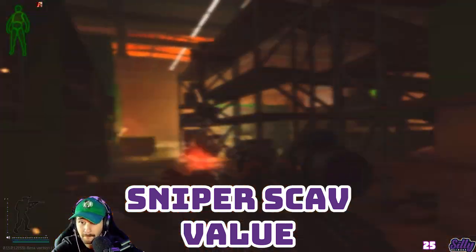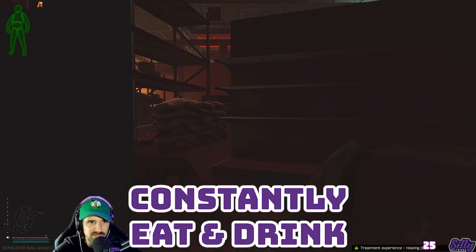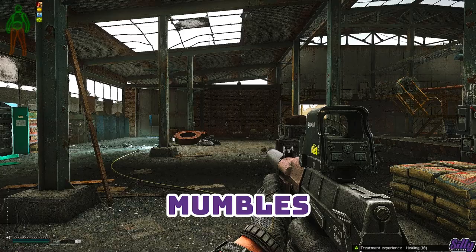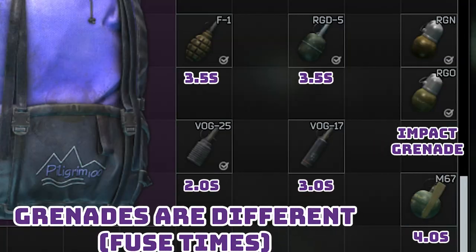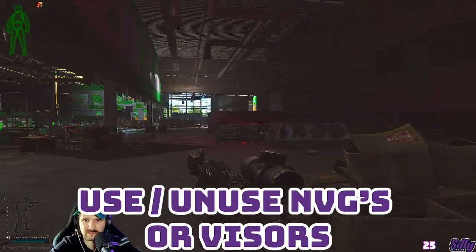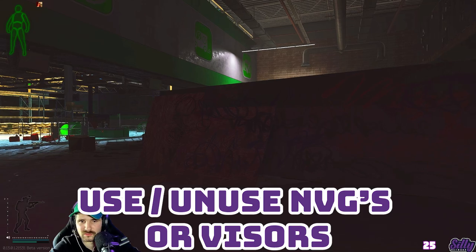If you kill a sniper scav and they fall, they can have very good ammo and scopes on their body. Constantly eat and drink items you find in raid to keep your hydration and energy up — a blacked out stomach will drain both of these stats very quickly and you will die when dehydrated and starving. Pressing F1 will get your character to use a voice line; pressing F1 in combat will result in a more aggressive voice line. Grenades have different fuse times and throwing distances — I prefer vogs for their short fuse times to give enemies less time to react. You can shoot out lights when raiding, very useful during night raids when you have night vision. You can enable and disable night vision or visors with the N key.